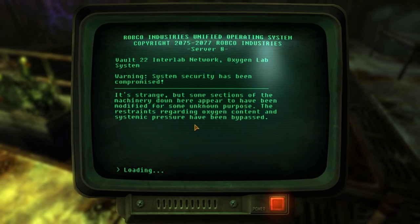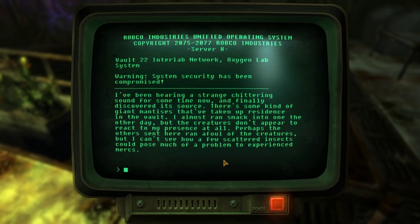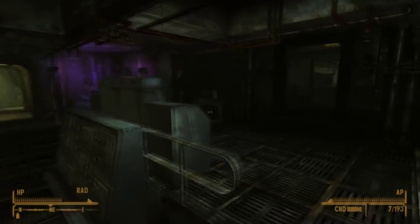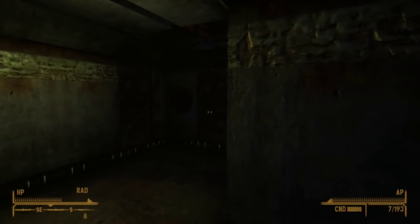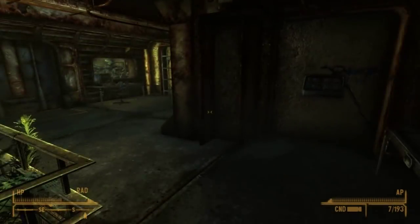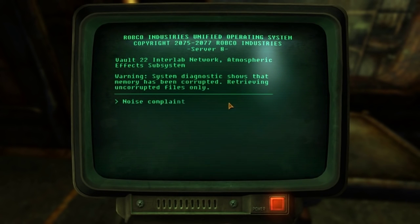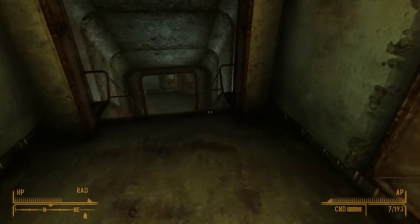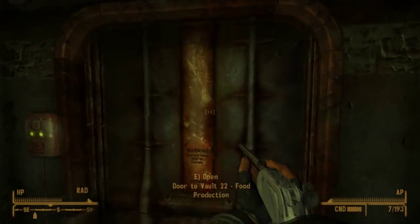Entry 4 says the machinery has broken down and the oxygen recycling system has been damaged or bypassed. Then there's the strange chittering — that's mantises, either strengthened by the spores or already present in the vault. In the room straight across, there are cave entrances set up that you can access later. Further along, you can see areas where they were actually trying to grow plants, showing the experiments were, to some degree, successful.